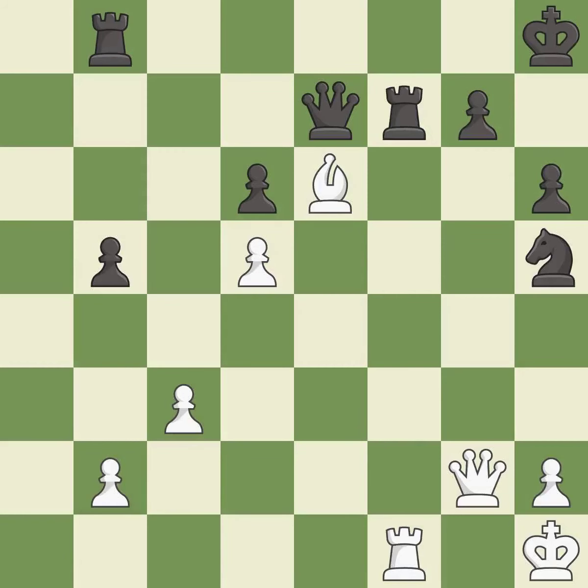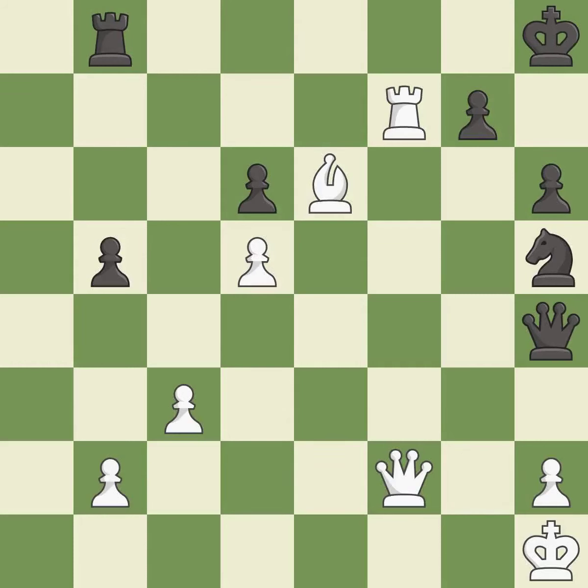This is an equal trade. This is the only good move — it is a great move. Recaptures — it is best. This moves the queen to safety — it is best. This offers an equal trade of pieces — it is best. After all captures, this is an equal trade. This is the start of the endgame and black is equal — it is best.